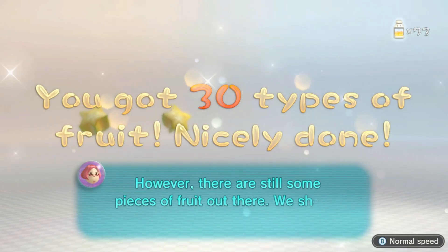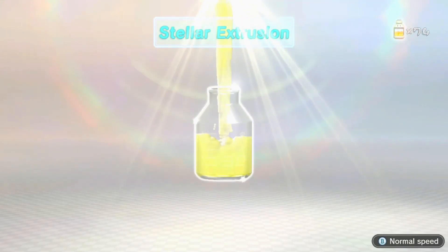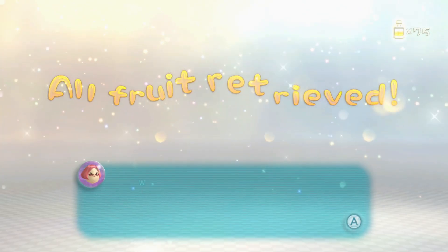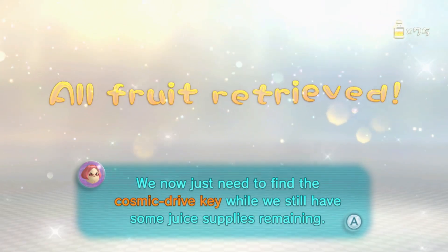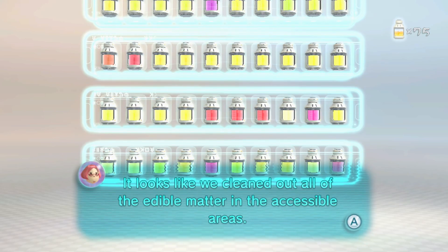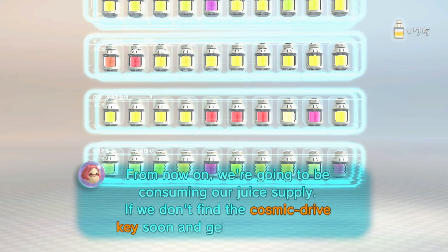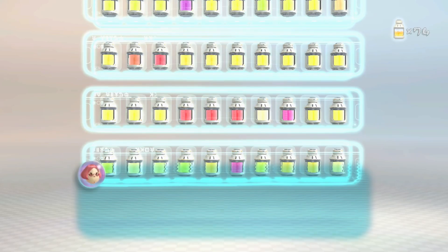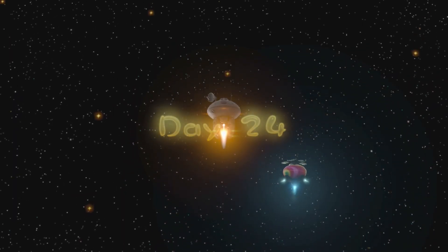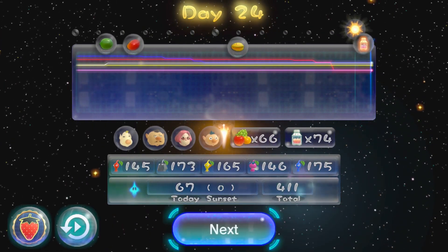Got 30 types of fruit — nice! We've collected all the different types of fruit available in this planet's explorable areas; however, there are still some pieces of fruit out there. All fruit retrieved — we've recovered every bit of fruit from all the accessible areas. We now just need to find the cosmic drive key while we still have some juice supplies remaining. We have 75 — I think we'll be okay. Oh no, we only have 74 — we're gonna die! Looks like we cleaned out all the edible matter in the accessible areas. Now on, we're going to be consuming our juice supply. If we don't find the cosmic drive key soon and get back to Kopai, we'll die. It's good to build our juice supplies like this — we should be alright for a while. Wonder if you can complete the oak in one day.